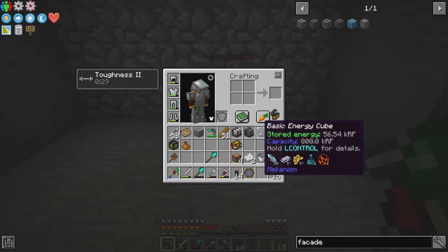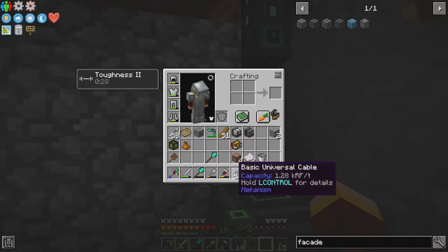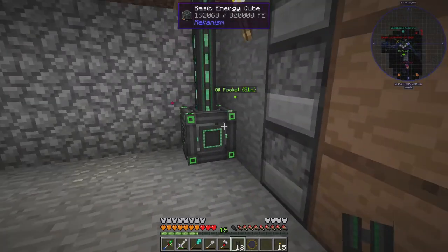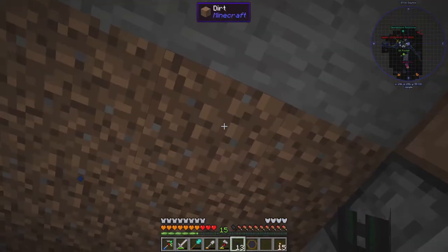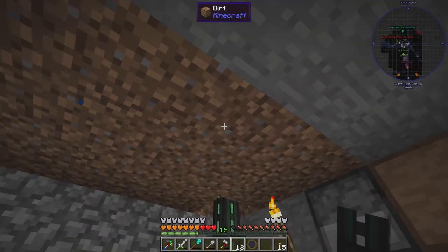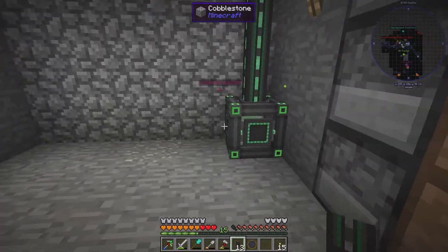Right now I have this basic energy cube that I'm gonna plop down there, and I have some universal cable still. That should be getting power — yeah, it is quickly gaining power. Now the reason I've done this is you might have noticed I had a capacitor up there and I'm also using this basic energy cube. Because we're rocking the solar generator, we're only going to collect power during the day, so we want to make sure we at least have some power to run over the night.